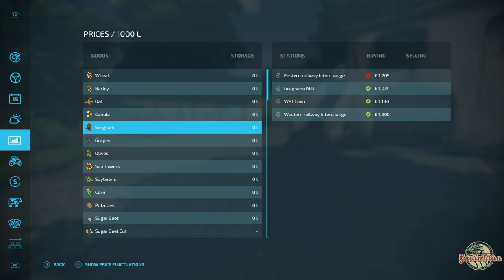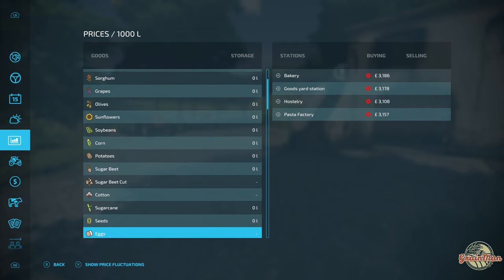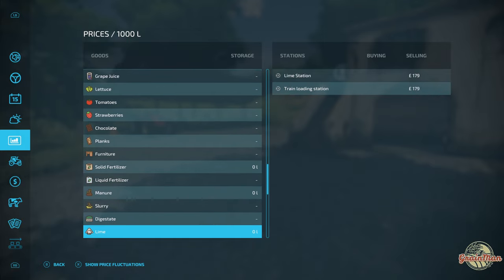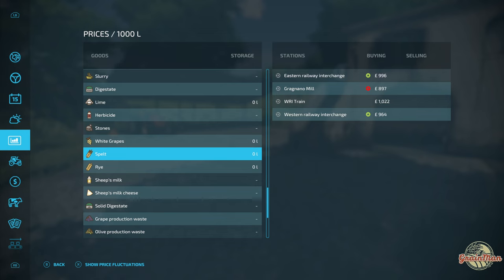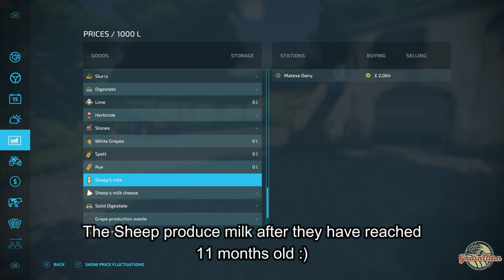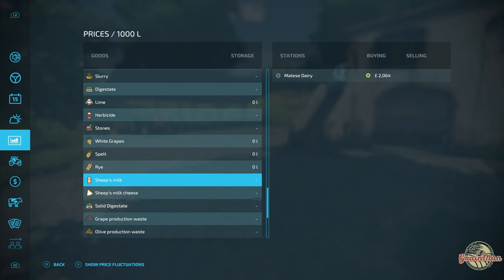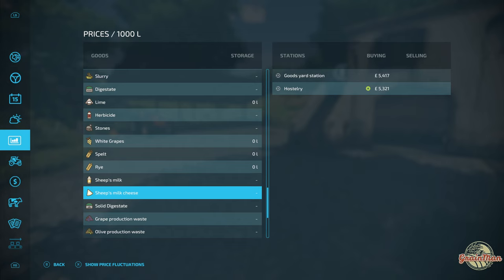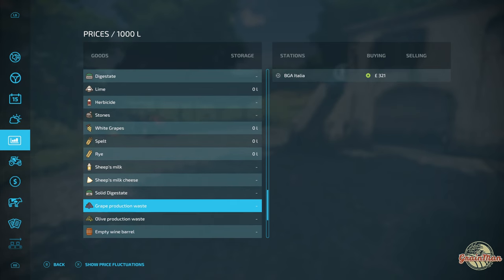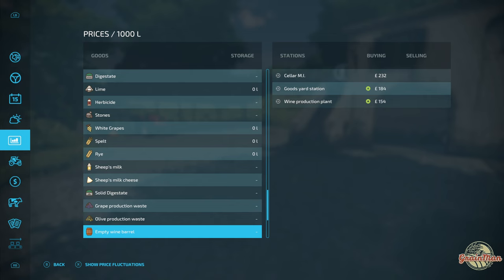One difference between single player and multiplayer: the train has been disabled on multiplayer but is enabled in single player. There are quite a few selling points. Most base game produce is accepted plus a few others — white grapes, spelt, rye. The sheep on this map produce both milk and wool at the same time, which I didn't realize until I was playing. You can take sheep's milk alongside normal cow milk to the dairy, which will create sheep's milk cheese.